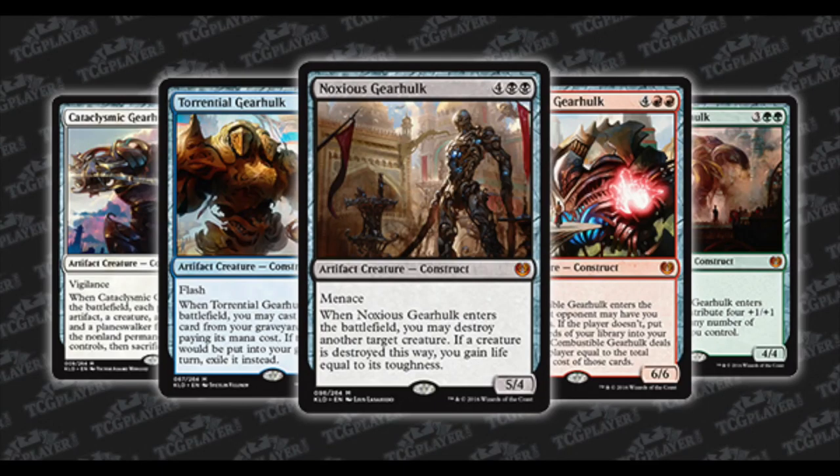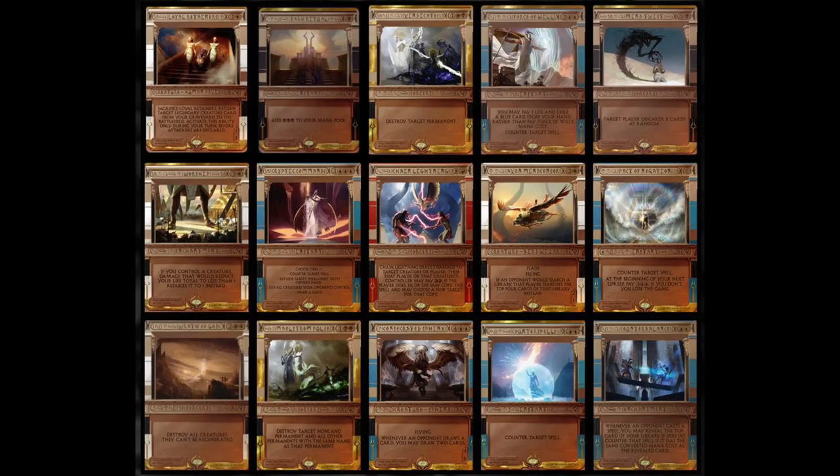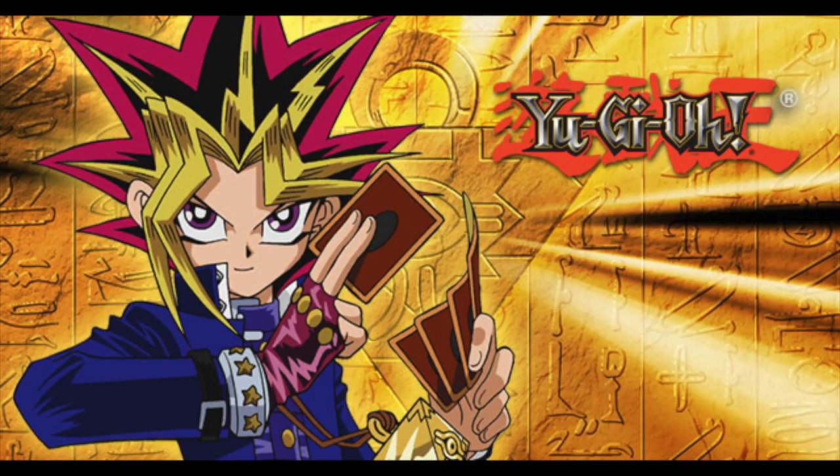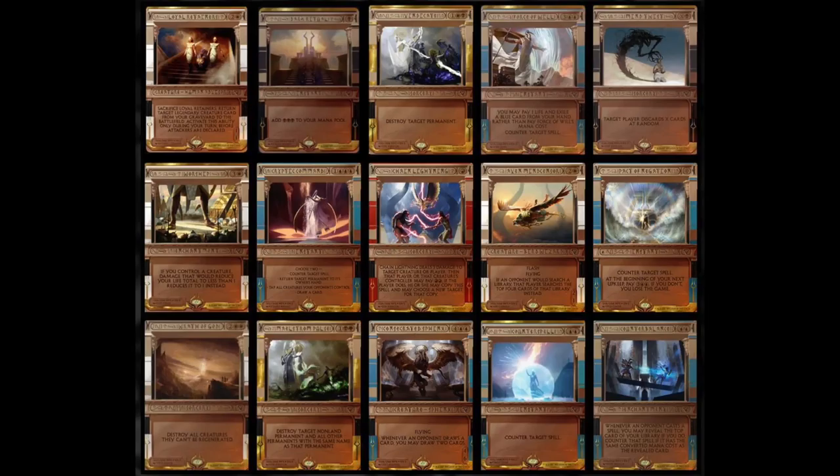It looks like Wizards ripped a page right out of Yu-Gi-Oh's book — and even Pokémon, since Wizards prints those cards — and used some of that formatting style for these. Let's jump into these disgusting-looking things. It really looks like they went flavor over function for these Invocations. We should have known from those full-art lands that absolutely disgusting-looking stuff would be the common theme.